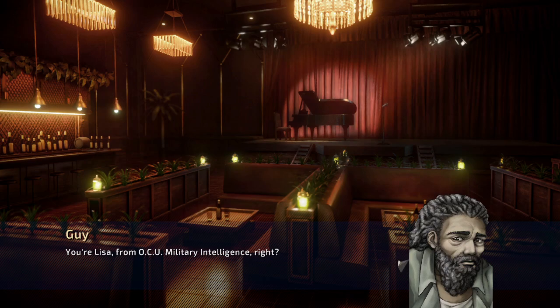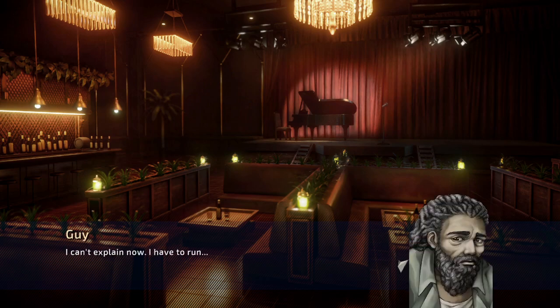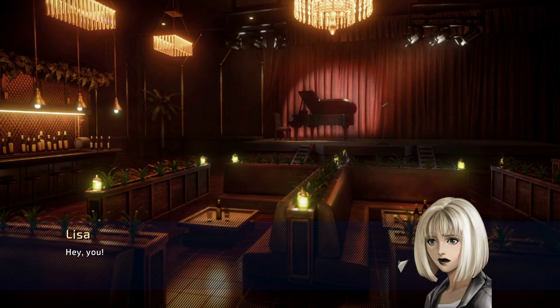He seems to know Lisa and he wants to tell us something, but unfortunately not right now. He says enter Huffman into the OCU address — we need to do a lot more than that. So this is where the steps come in.